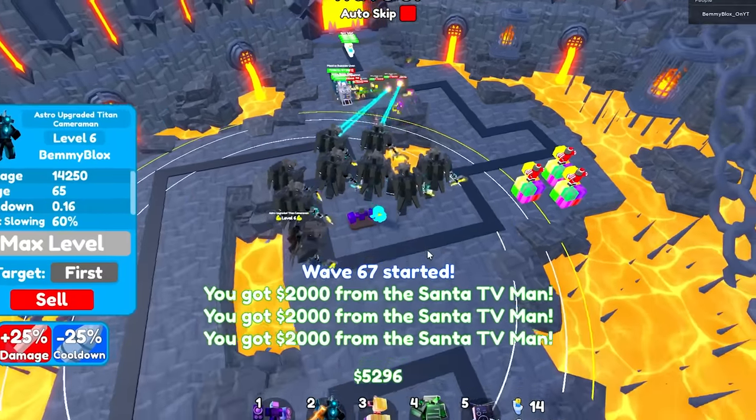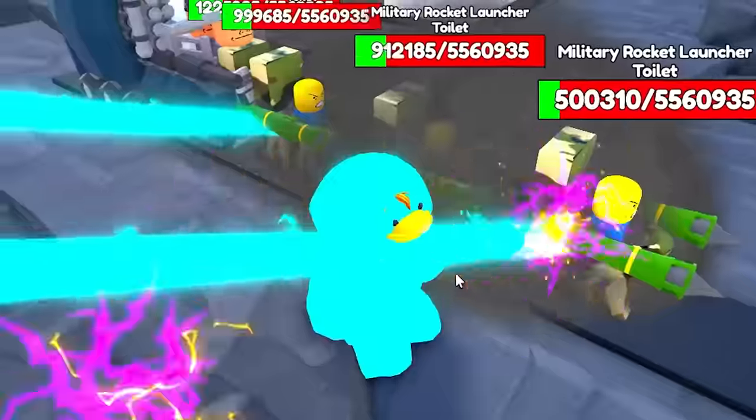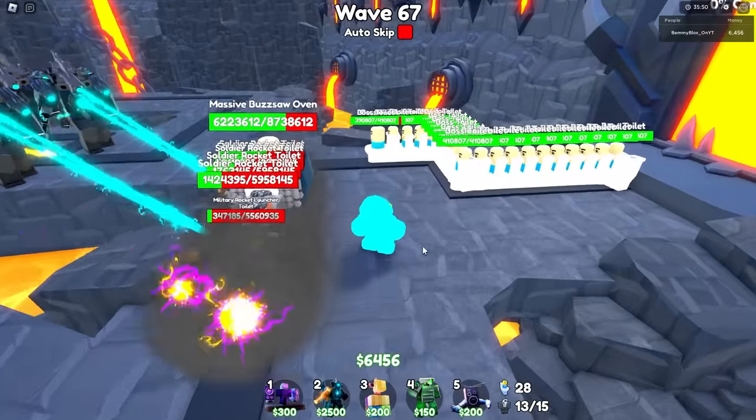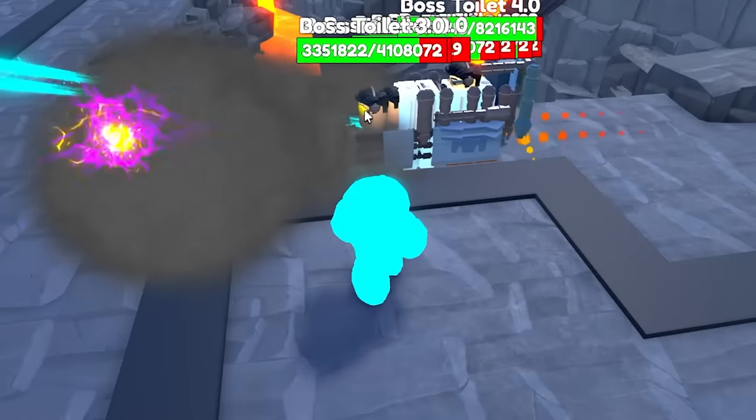I'm gonna get cocky and skip a wave — just for that. There's no way we die to one wave skip right now when we have splash explosion radius. Am I gonna regret that? I don't think so. Wave 67. The weird thing about endless is they don't always scale harder and harder — some waves further back are easier than others.